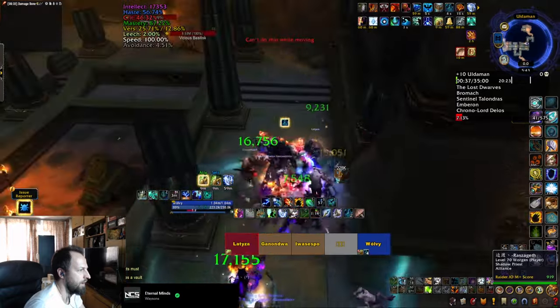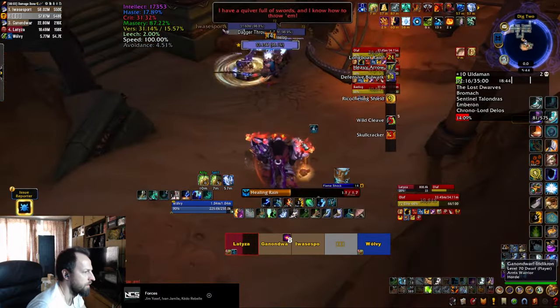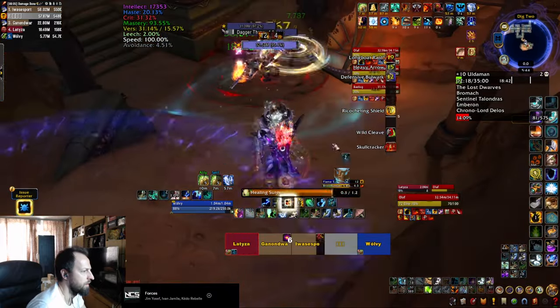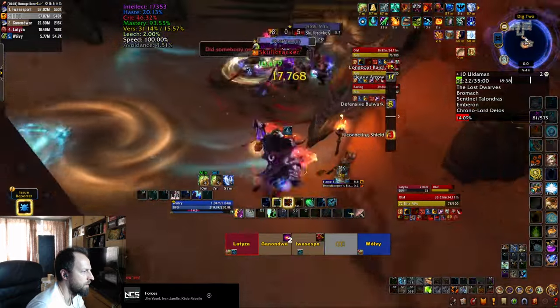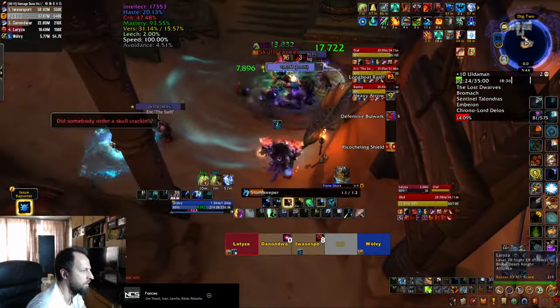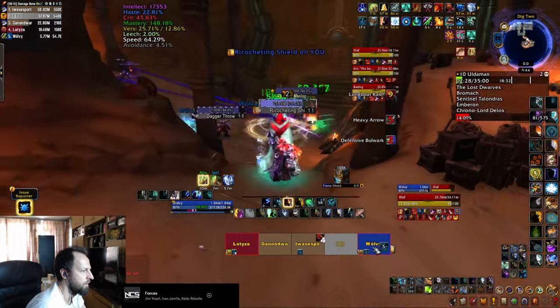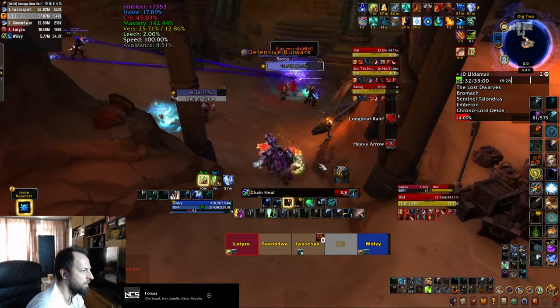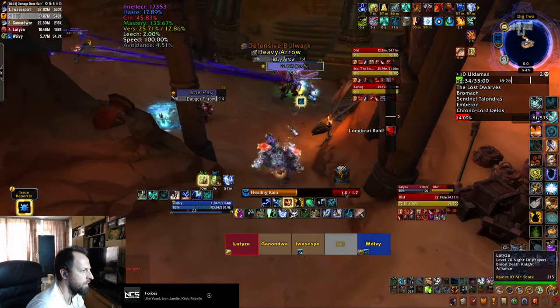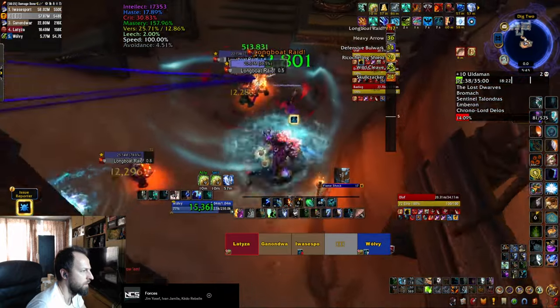The first boss is a trio of lost Dwarves. Eric is going to throw daggers doing single target damage to players and casts Skullcracker, a brown swirly on the ground that you need to dodge. Olaf is going to throw his shield at you, which does damage and ricochets to nearby players, so stay away from them. He also casts a dome which reduces the damage taken while the Dwarves are standing inside — simply interrupt that channel. And Bellog has a frontal and a cleave.